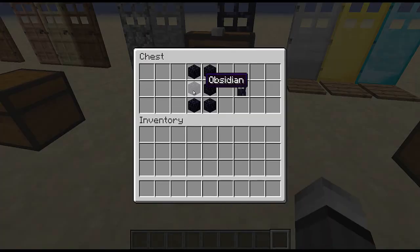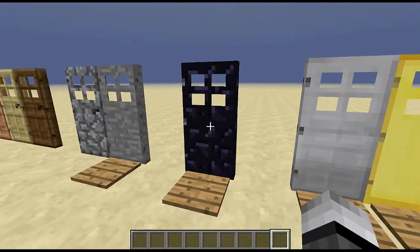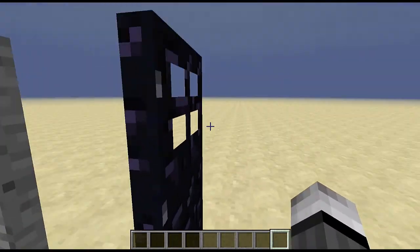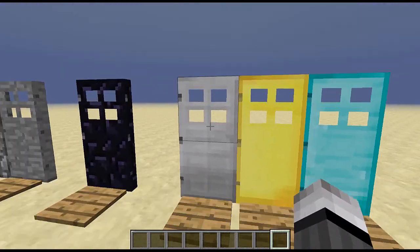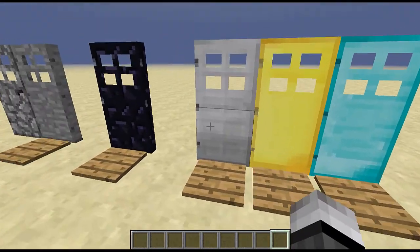Next up is the obsidian door. It is crafted just as you would think, and for this one you also need a redstone signal. Here is the basic iron door, but now you also have the gold door and the diamond door.